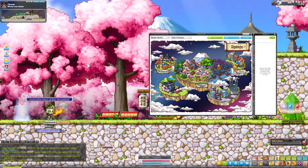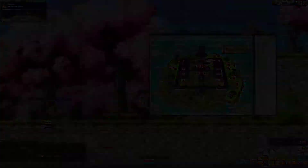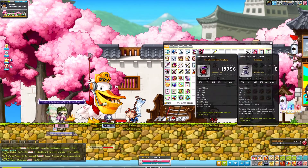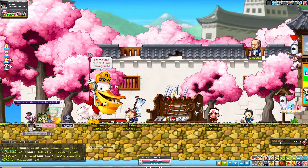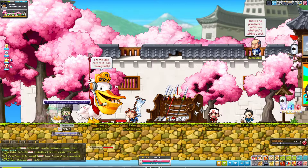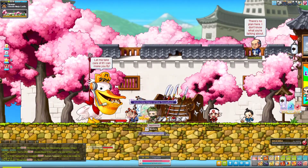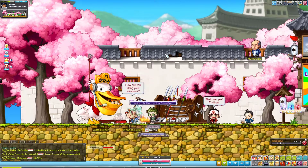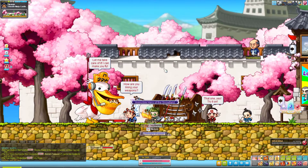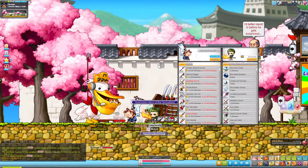If you teleport to Ninja Castle in Zapongu, there is actually a shop that was previously removed but has been added back — Weapon Seller Tatsu. Tatsu has a really cool aesthetic shop.